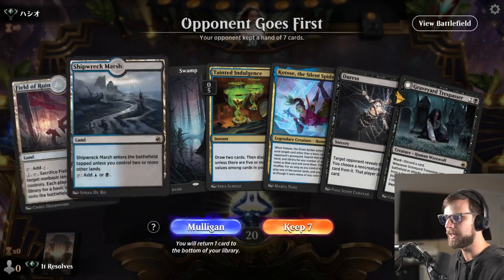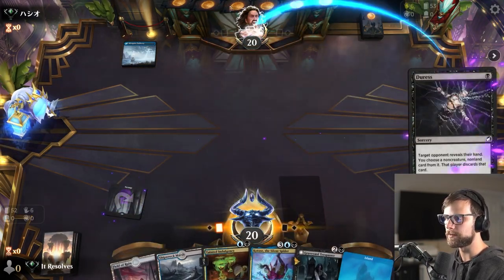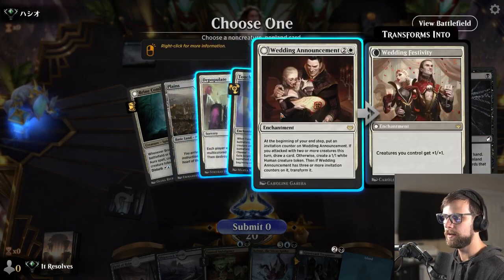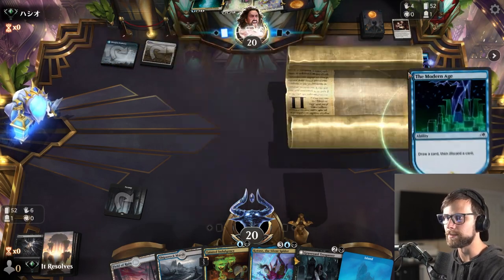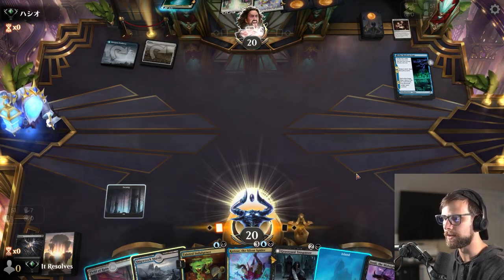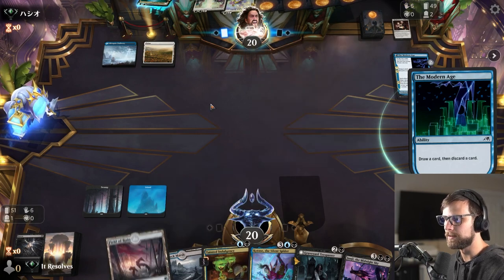Alright everybody, here we are for game number two. This is definitely an easy keep — don't love the fact that this is a tapped land, obviously, but that actually solves the problem. Let's go ahead and Duress turn one. Get a nice little peek at the opponent's hand here. I think it's just Wedding Announcement. I don't particularly care about the rest — that's not a very well-suited hand for dealing with us, to be honest, and so I think that's just the most impactful card. The Modern Age was also a consideration solely from the standpoint of it draws them a card, which is annoying, but it's not the end of the world.